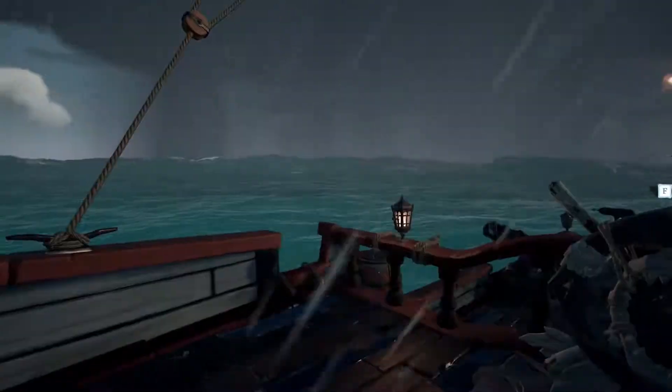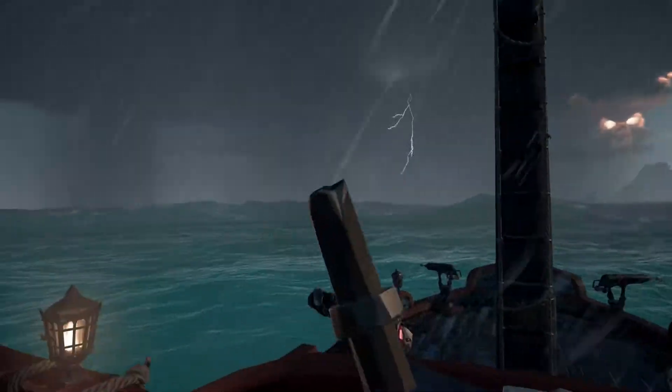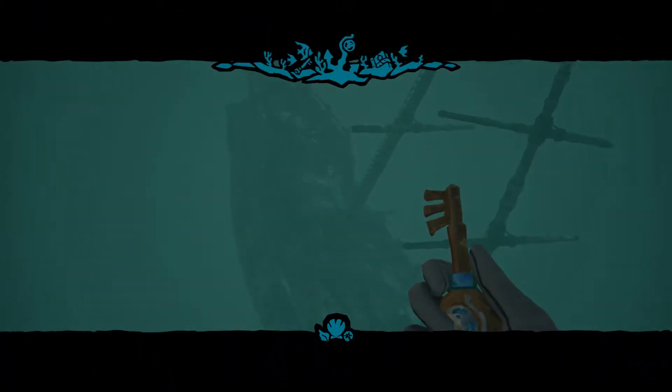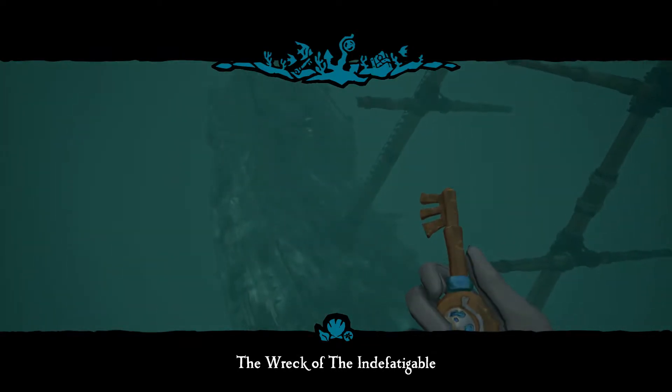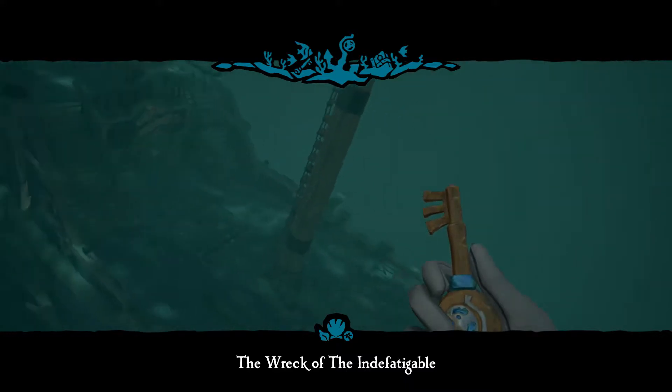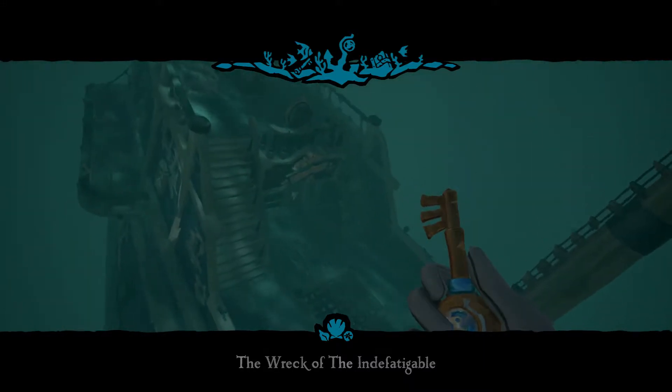Now we are at the location of the wreckage of the ship. You just grab the key and jump. In order to complete this voyage completely, you gotta unlock the vault of the captain and find the manifest, which is located near a skeleton somewhere in the ship.